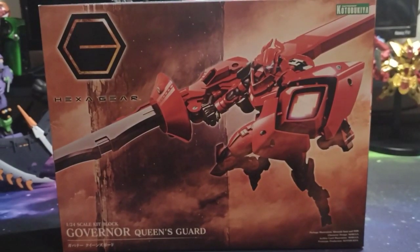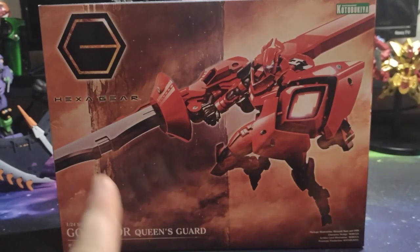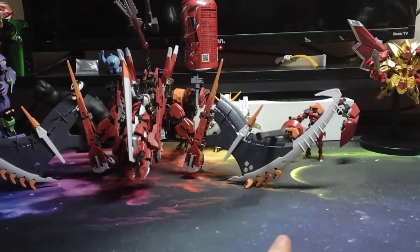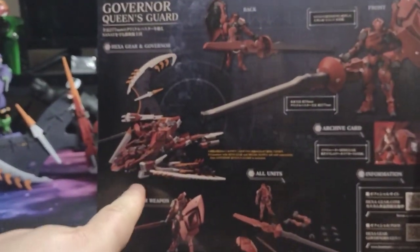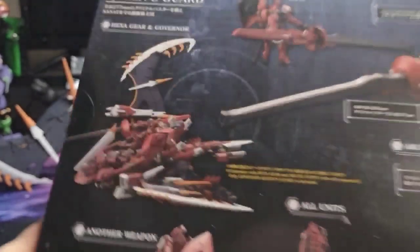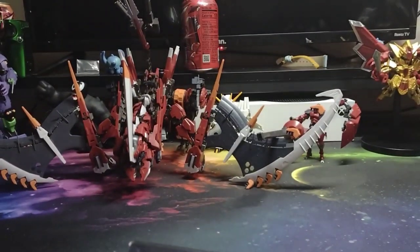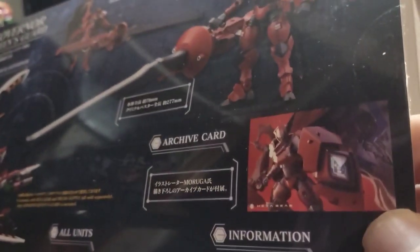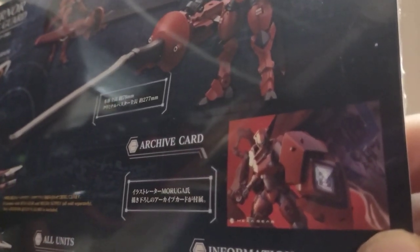What's up guys, it's your Warped Sling Venom. We're back with another HexaGear kit — this is the 1/24 scale kit, Block Governor Queen's Guard. And I'm just going to say that's a big poke stick. Right there with Agni, because apparently this one rides Agni, which I don't understand — why does this one get Agni when clearly it's supposed to be Pump Up or whatever.